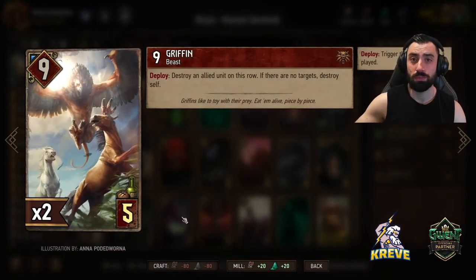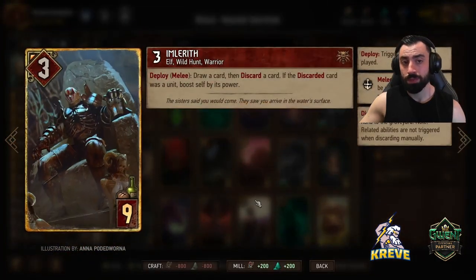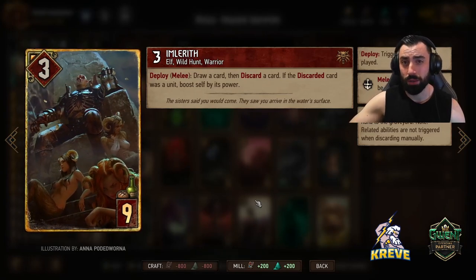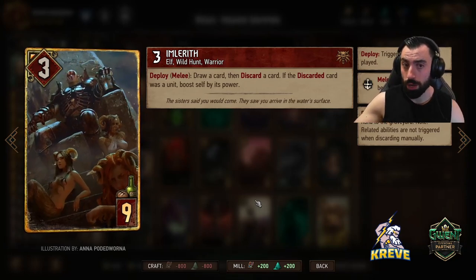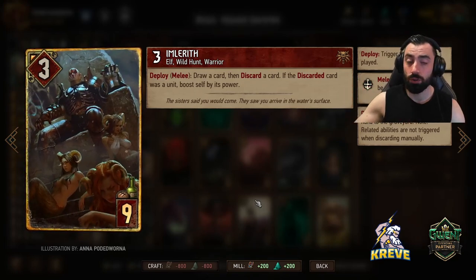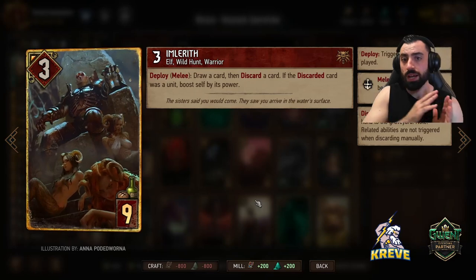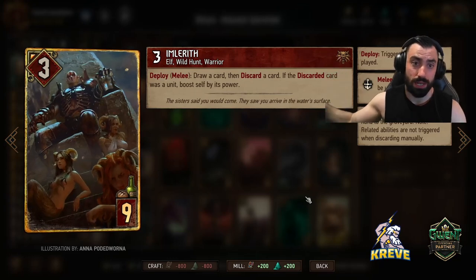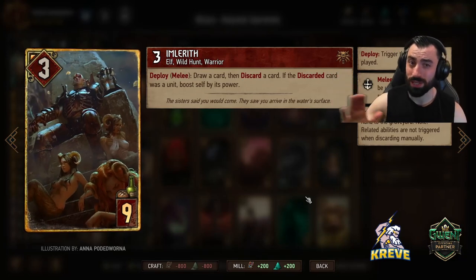We're not looking to play the Griffins for Deploy - we are discarding one of the Griffins through Imlareth. What we want to do in round 1 to give us points to help get round control: play Imlareth down on the melee row, but only do this if you have Griffin in your hand. Play Imlareth melee row, discard the Griffin - Imlareth will become a 12-point unit. That Griffin goes to the graveyard, and later that sets up Mamuna in this deck to thin out the other Griffin. One Griffin you're always keeping in deck, one always in hand for Imlareth to discard.